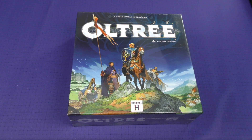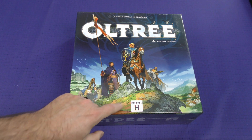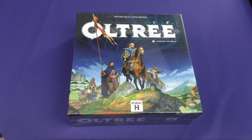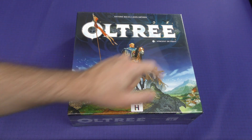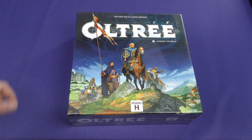Hey there everybody, it's Mike Delisio with another Dice Tower daily unboxing. Today we're going to be taking a look at Old Trae, coming from Studio H, a co-design by Antoine Bauza, a very acclaimed designer, and John Grumpf, if I'm pronouncing that correctly and I sure hope I am, with artwork by the extremely talented Vincent Dutreit.